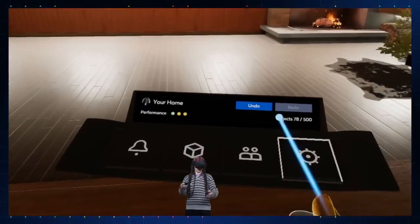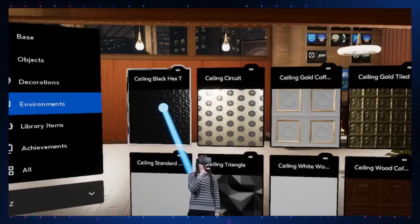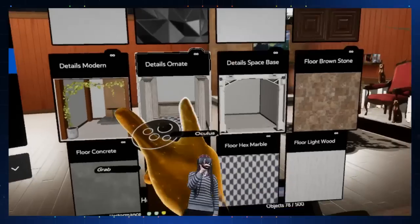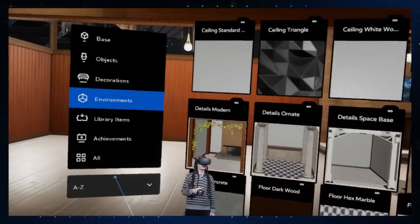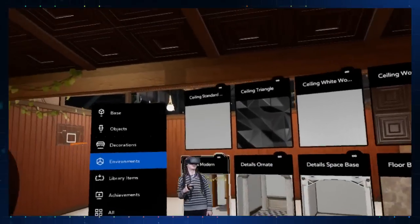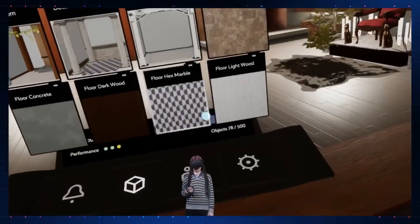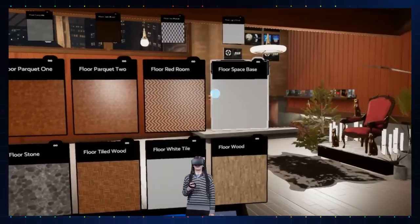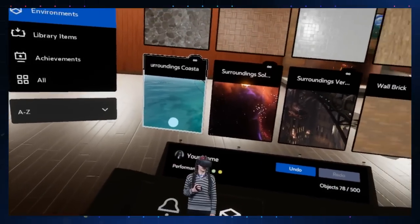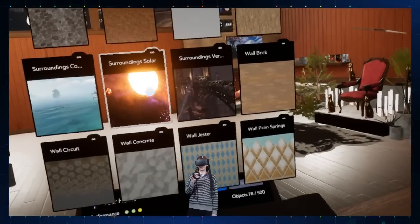This is the Oculus Home 2.0 update — it's pretty amazing. There's not just this room either; you can make whichever room you want. You've got all different kinds of environments: an ornate environment, a space-based environment, this modern one I'm using. Not only that, but you can change the ceilings, wallpaper, and floors — everything. You can also change the outside environment, so let's go and make it space.